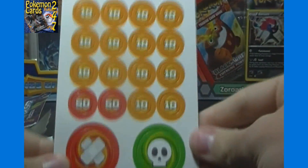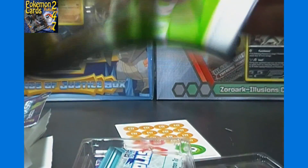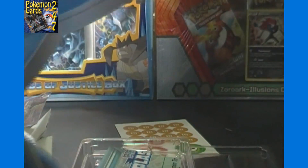I'll try to include an annotated link at the end of this video in case you want to see that one right away. There are the Damage Counters, Poison, and Burn markers. You also get a playmat - let's see how that looks. Looks like it's actually a good size one, though it is a paper playmat.